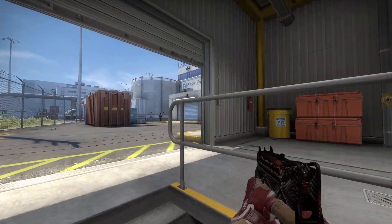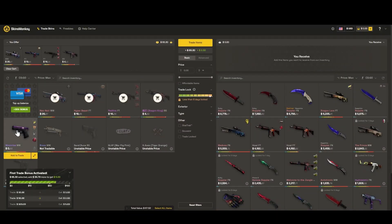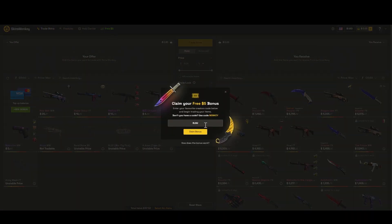Now let's go to the sponsor for this video, Skins Monkey. Skins Monkey is the trading site where you can trade your skins instantly. The site is currently giving away free money of up to $5 if you press 'free $5' and put in my code elsu.